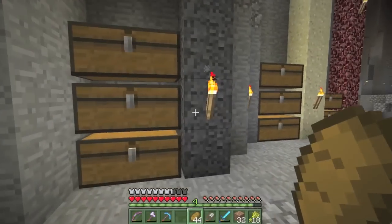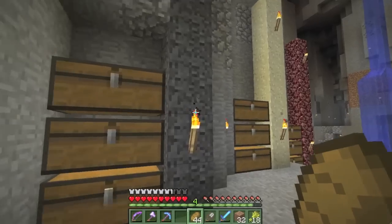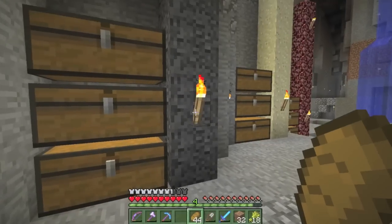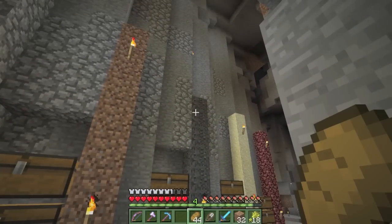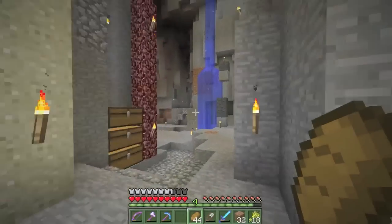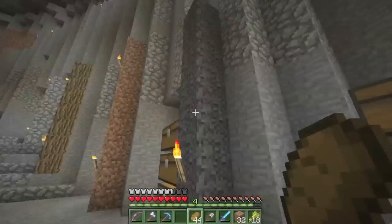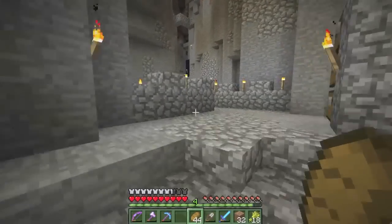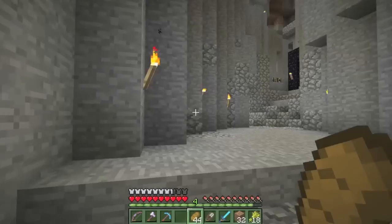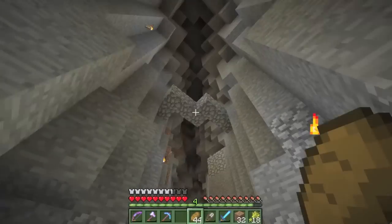An enderman came along and stole one of my gravel blocks - had to have stolen the third one up because the torch is still there, but the other top torch is gone. That basically made me rage quit. I'm sick of endermen griefing my stuff - it's frustrating. It's killed me on more than one occasion, as you saw last episode.